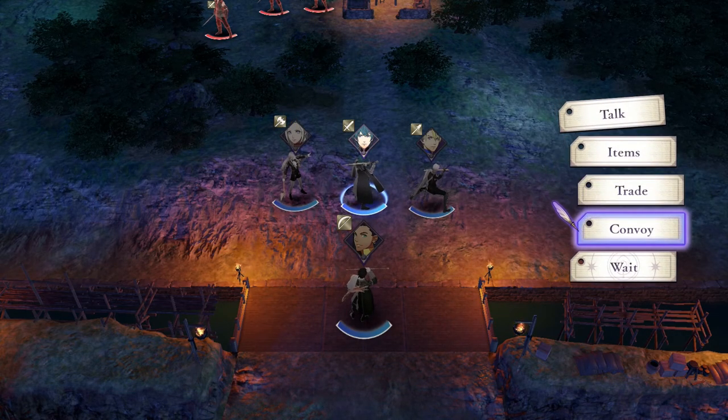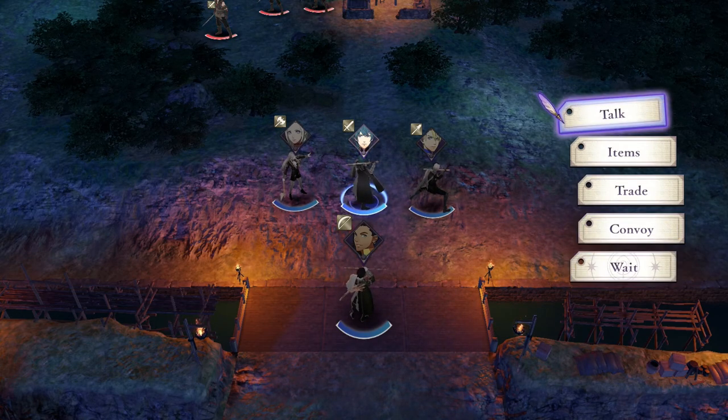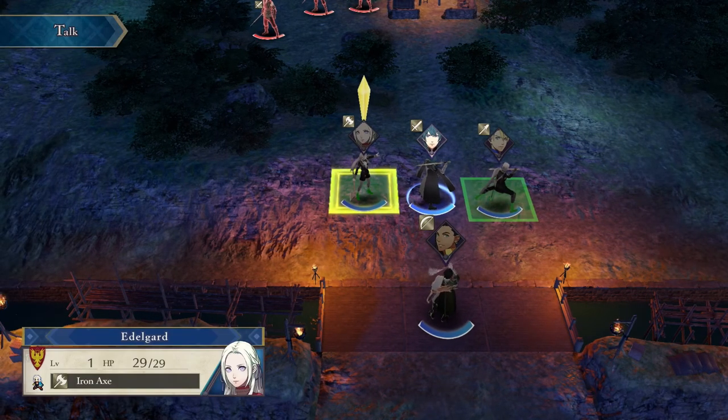Byleth has got a - he's the only person who can do this - but you can access the convoy. That's your items that you've got in storage. So Byleth can effectively take items out of storage and then hand them to other people. Nobody else can do that. You can just wait as well. Talking doesn't cost you a move - everyone gets to make one move per turn.